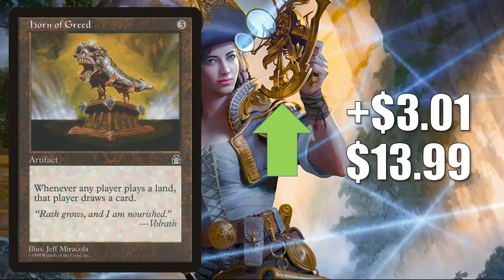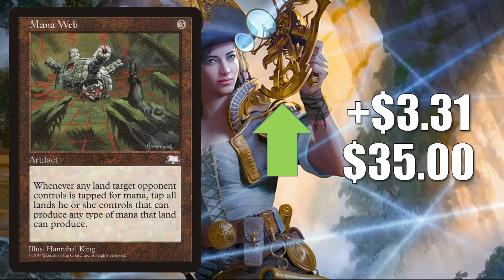Horn of Greed — the one from Stronghold — up $3.01 to $13.99. This has seen increased Commander play in Omnath Locus of Creation, Obuun Mul Daya Ancestor, and more. Manaweb — on the reserve list — goes up $3.31 to $35.00. This card has been pretty hot recently — it even looked like it was the target of a buyout not too long ago. But now there is a reason to pick it up: it is one of those Commander Legends cards we've been talking about. Again, Yurlok of Scorch Thrash — and that also got a Command Zone mention this week.